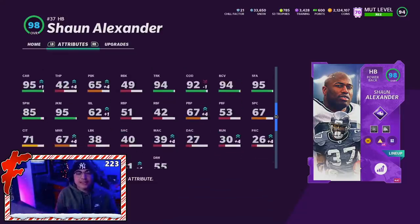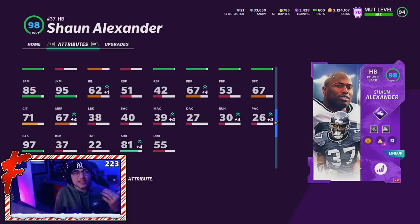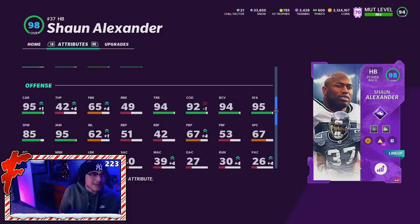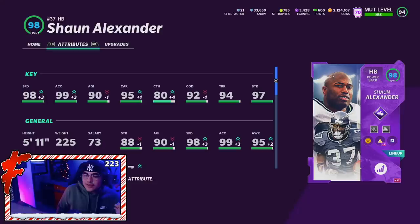He has 97 stamina, 95 juke move, and 85 spin. He hits the juke move threshold but does not hit the spin move threshold. He also has 81 short route running, 92 COD, 95 stiff arm, and 94 ball carrier vision. So he's a very good ball carrier — can't really spin that well, but 95 juke is definitely helpful. I don't remember if he had a good juke animation, but the stats look solid. The route running's there, the catching's there. I feel like Sean Alexander might play better than Bo today — I really liked his Team of the Week card back in the day.